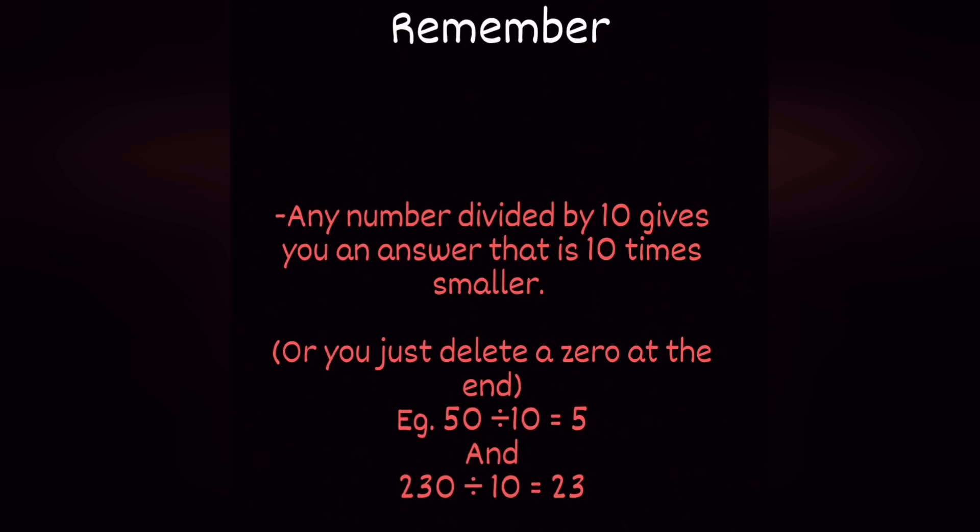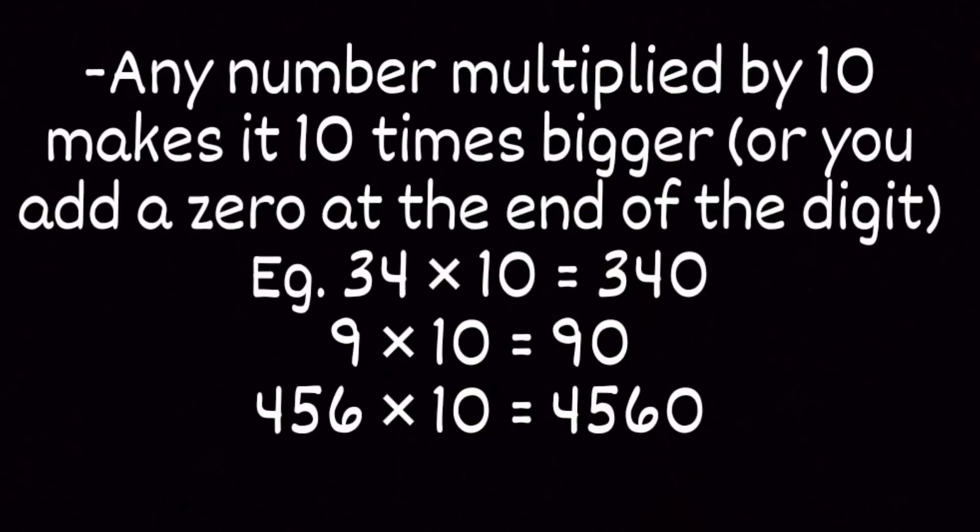For example, 50 divided by 10 gives you 5. 230 divided by 10 gives you 23. And the inverse, or the opposite of that, is to multiply. So any number multiplied by 10 makes it 10 times bigger, or you add a zero at the end of the digit. So 34 times 10 equals 340. 9 multiplied by 10 would give you 90. And 456 times 10 would give you 4560.